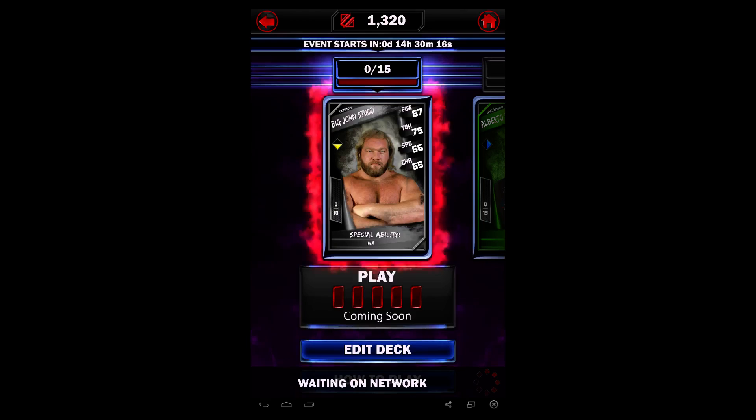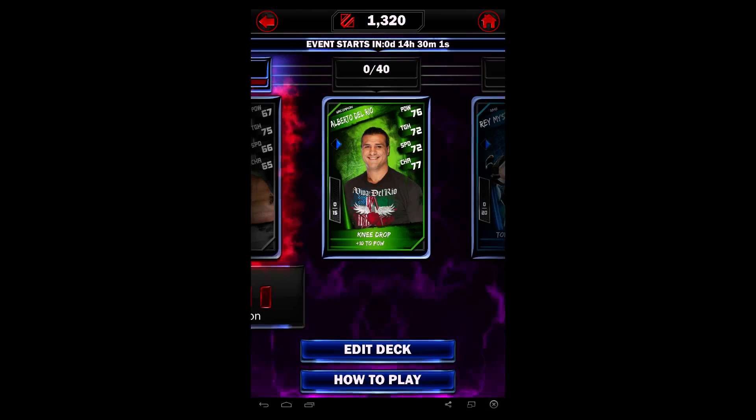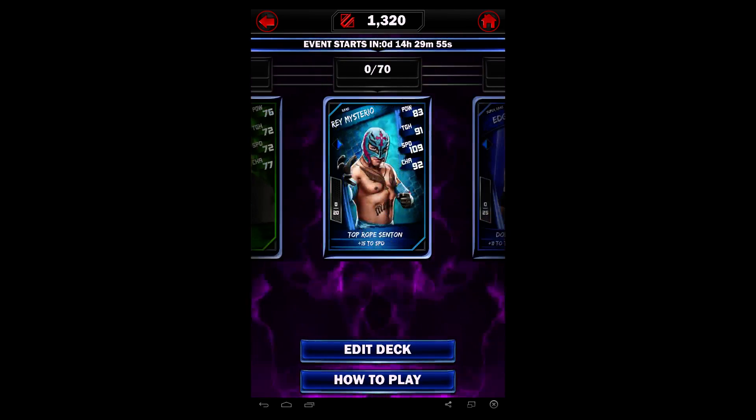Let's wait on the network and compare stats. First, let's see what cards help me with the catalog. Big John Studd — I don't need him, I already completed the commons. The rare is done as well. For the super rare, I'm still looking for Rey Mysterio. I wish Rey Mysterio wasn't a super rare, because that would have been so good — I would have completed my super rare catalog.